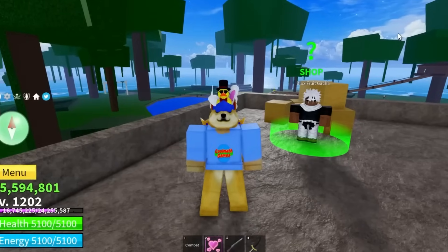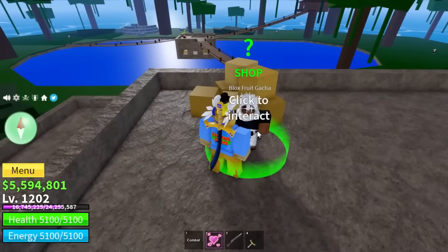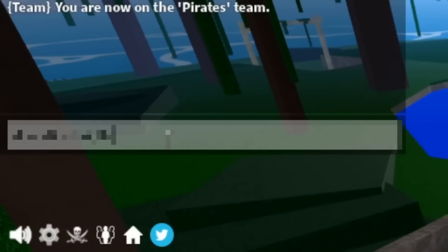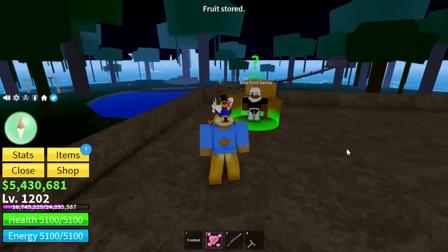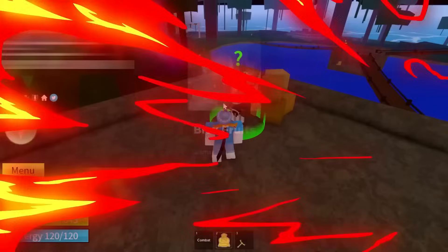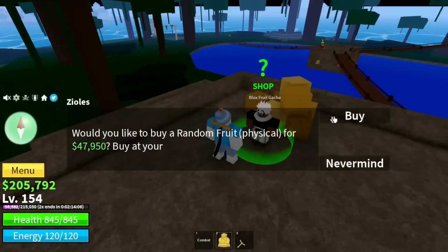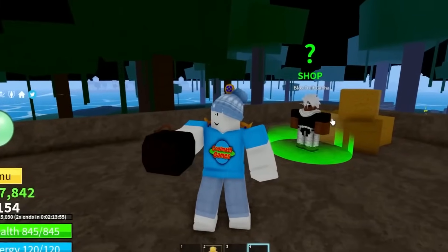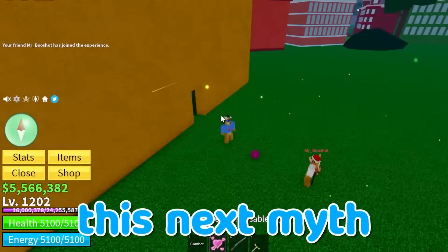I saw a TikTok claiming admins have a secret code they type in chat that lets them roll better fruits. I typed it out and got Dope Fruit on my alt — which seemed real. But when I tried the exact same code on my main at Jungle, I got Bomb Fruit. Yeah, this is fake — that was just good luck on my alt.